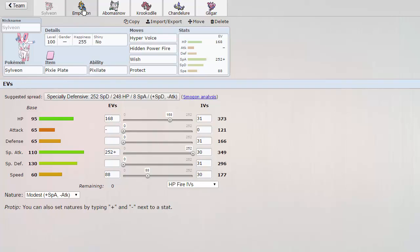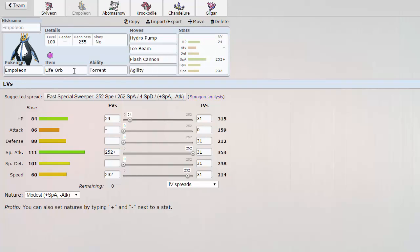We also have an Empoleon. This thing is actually really bulky, which is why I'm carrying Wish Protect on it. It's the set that came with it. We have Empoleon with Life Orb Agility, Flash Cannon, Ice Beam, and Hydro Pump. This thing is an end game sweeper. So good.